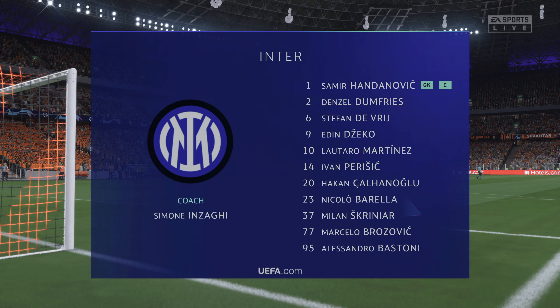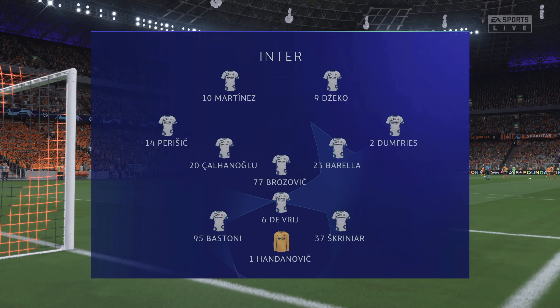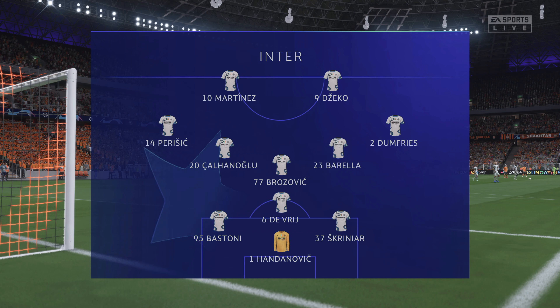And a look at the Inter team. Samir Handanovic begins in goal. Milan Skriniar plays alongside Stefan de Vrij in central defence. Hakan Calhanoglu starts alongside Marcelo Brozovic in the centre of midfield. And Edin Dzeko starts alongside Lautaro Martinez.